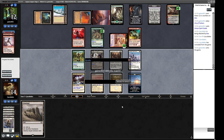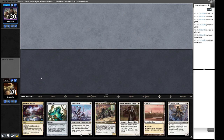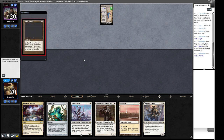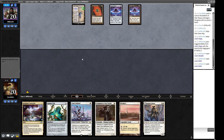Round five: our opening hand is pretty bad so we mulligan to six. We get Aether Vial, which is one of our best cards. We have removal, pump, and a bit of mana disruption. We bottom General Kudro. Our opponent plays a Saga — this is a single card that will outclass most of our creatures on its own. Feels like we're in the 8-Cast matchup, but it could be Mono-Black Saga Storm. Giveaway cards would be Metallic Rebuke and Chalice of the Void.